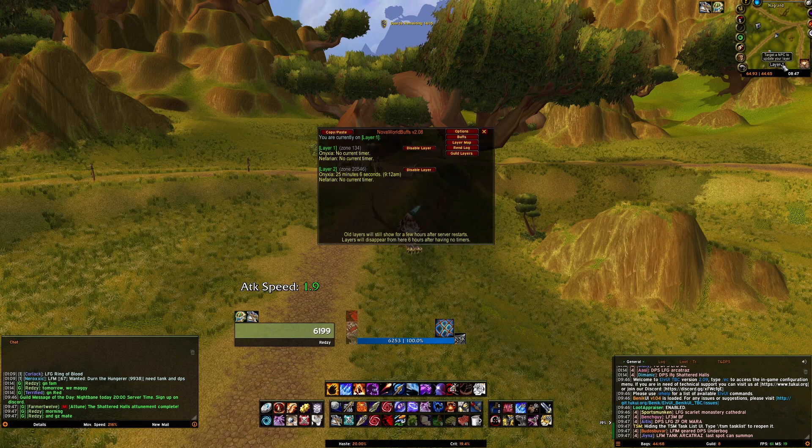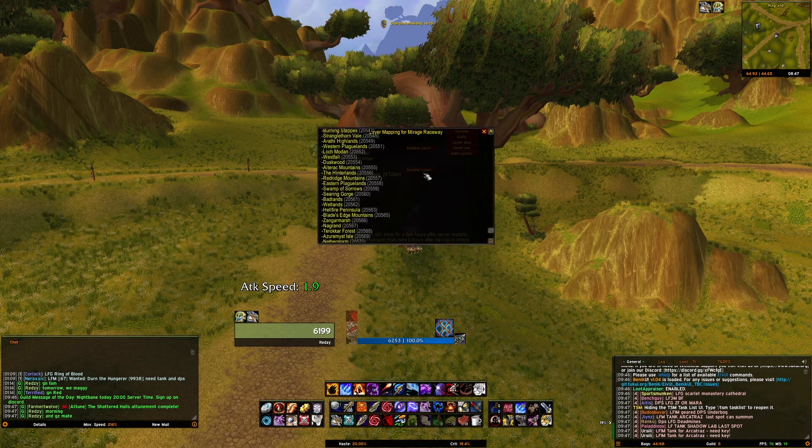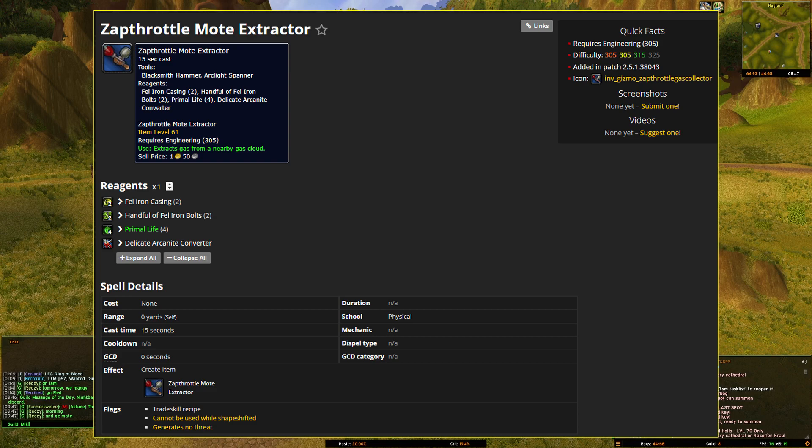Before you start, make sure you have the addon Nova World Buff Tracker on. You can use this to determine how many layers are active on your server and if any guildies can throw you an invite to help you switch layers if needed.